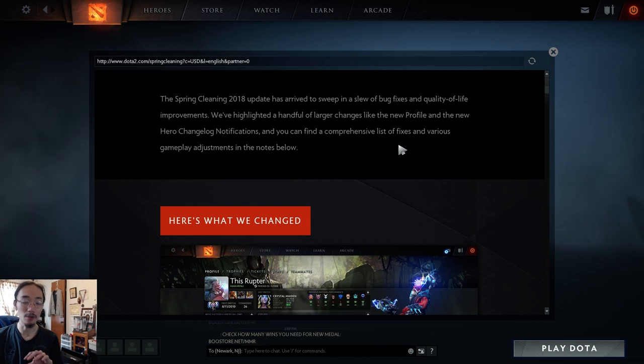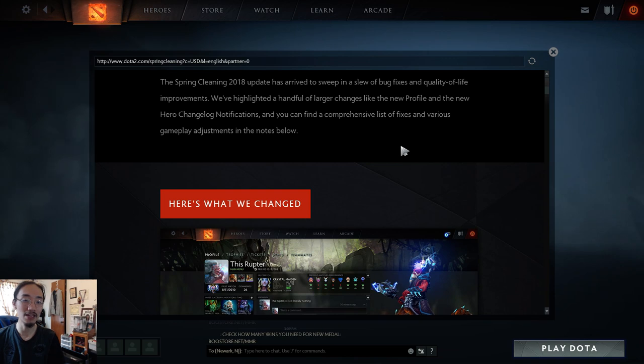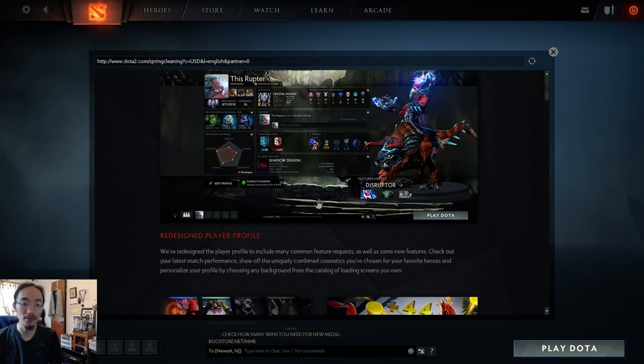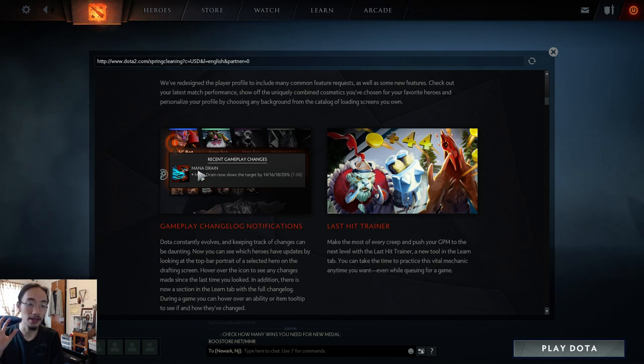It's mostly bug fixes. In terms of the changes, they redesigned the profile. The new profile shows the hero you can display on the right side with your cosmetics, so you can show them off. It also shows the conduct summary. They moved things around with an activity feed, recent matches, increased the size of your profile picture, and you can add any loading screen as your background instead of the basic smoke background.